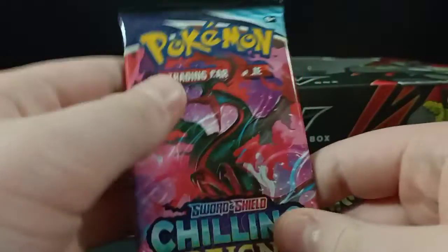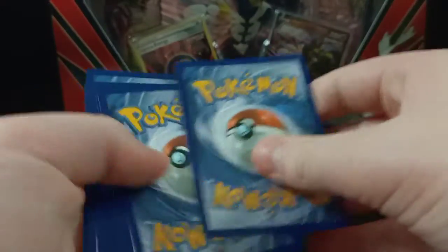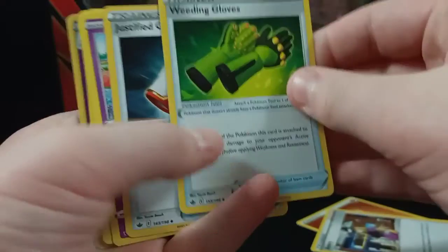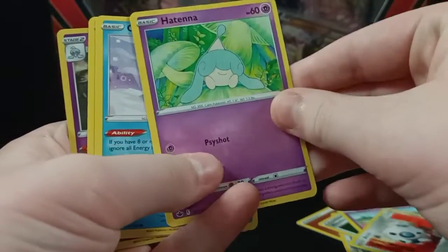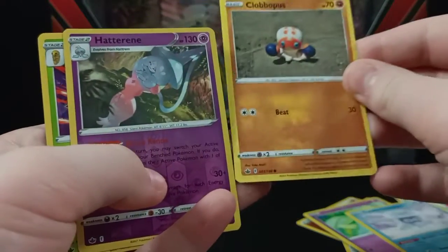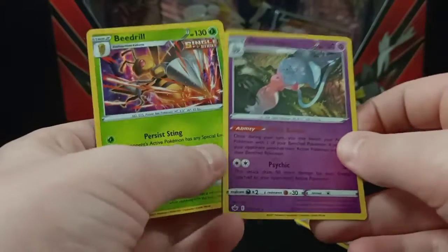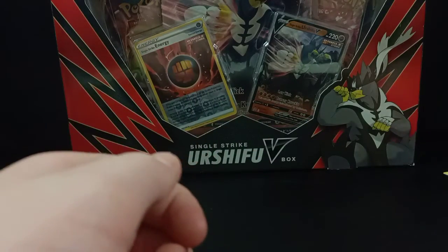I'll start with the Chilling Rain pack. Cards we got: Energy, Avery, Wedding Gloves, Justified Gloves, Ralts, Aron, Hatenna, Castform, Clobbopus — I don't know — and Hatterene. And Beedrill. A Holo in reverse. Pretty good.